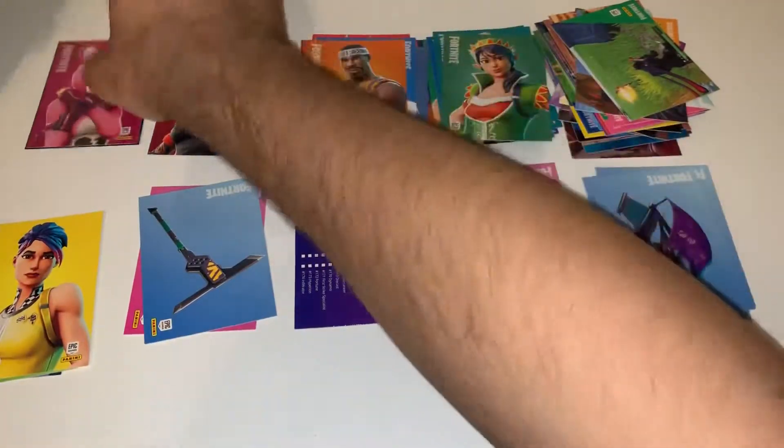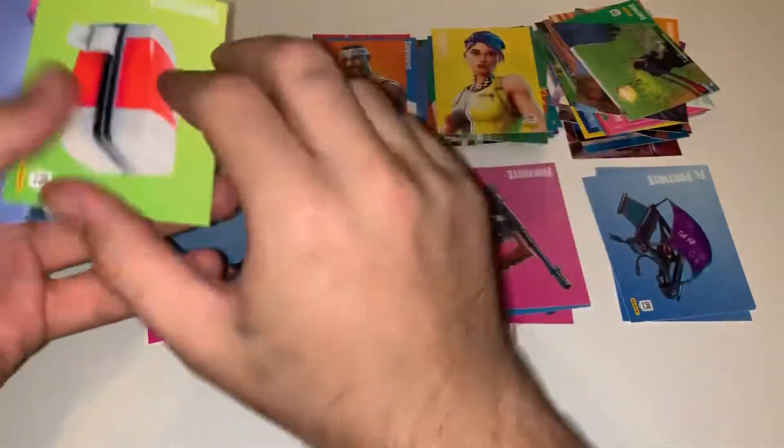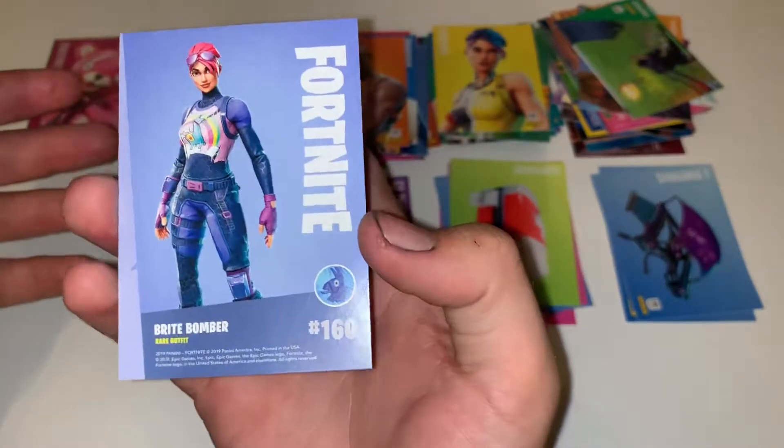Let's go back through the rest of these. We got Whiplash uncommon, we got a First Aid Kit — you can't ever go wrong with a First Aid Kit — and we got Bright Bomber rare.